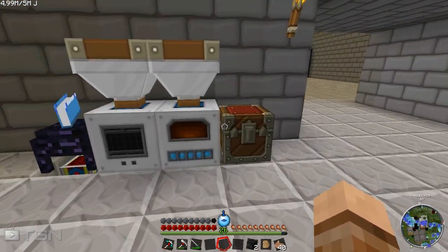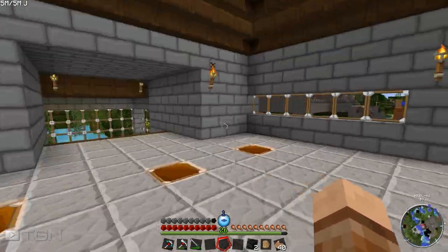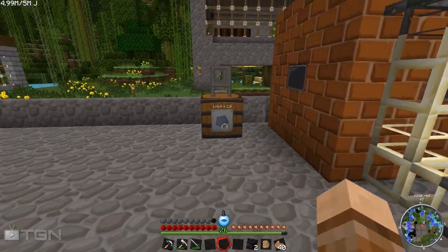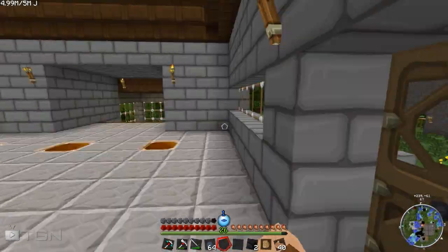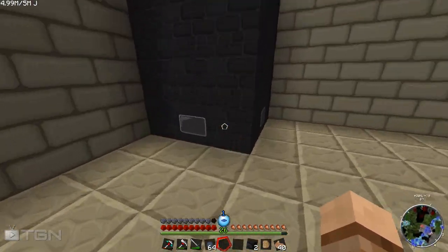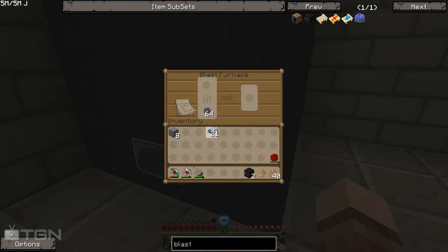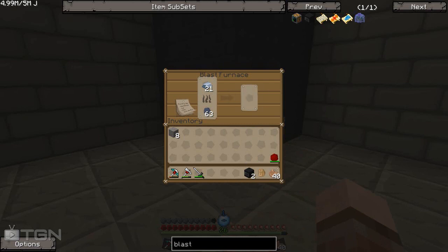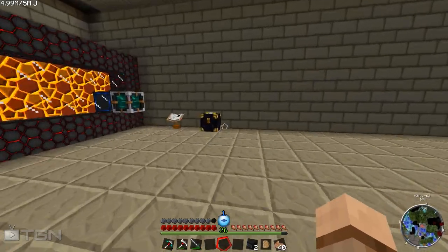Now we can start making the steel we need. To make steel we put iron in there and we can use either charcoal or coal coke. I'm going to use coal coke because we have a nice backlog of it from our coal coke oven. That's really why you want to get the coal coke oven going very early on — it produces more energy and it's good for this sort of thing. Each piece does take some time, so it's something you just leave running.